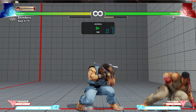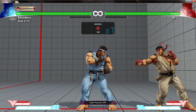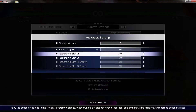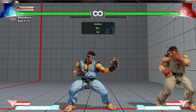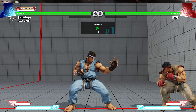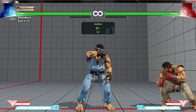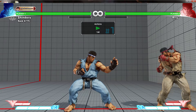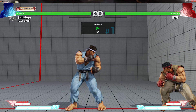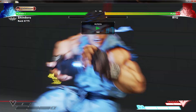Of course your opponent is going to adapt. Let's say they go for a standing medium punch. To punish the medium punch it's the same approach: you go crouching light kick into crouching jab, do a small tap back, and then you can punish it with your own standing medium punch, for example. You don't even need to do V-trigger — that's just an example.